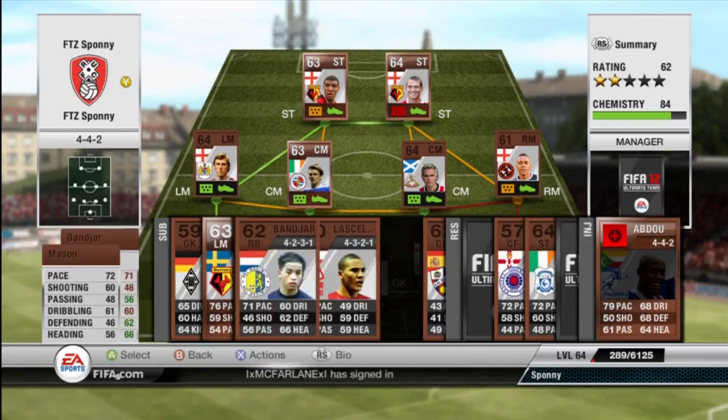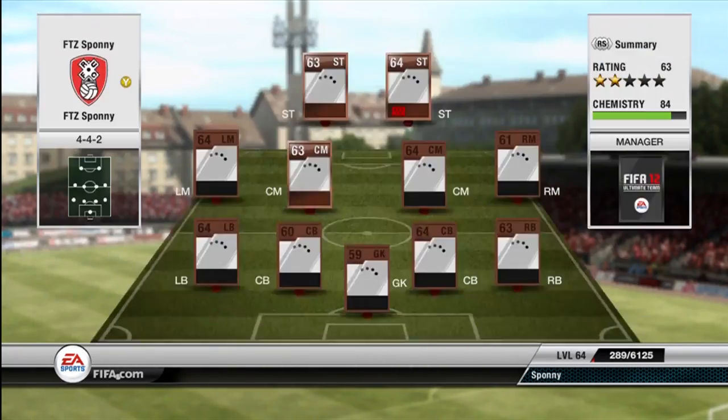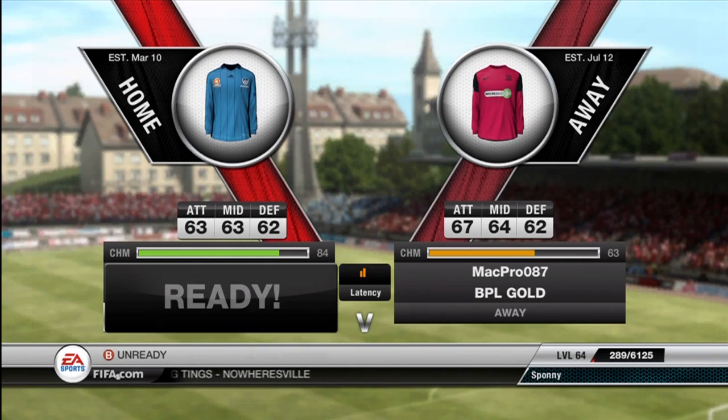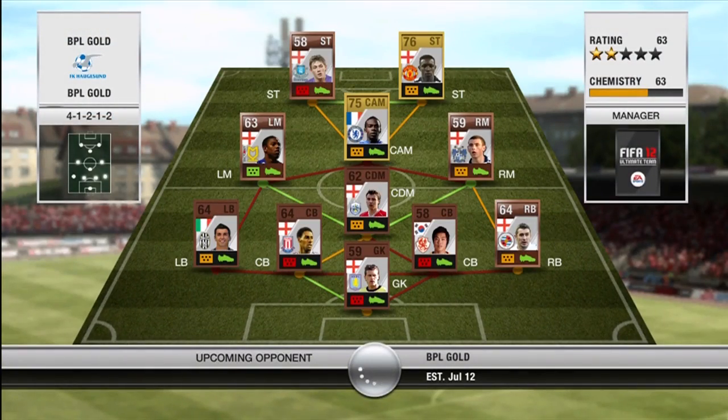As you can see, my strikers are Deeney and Garner. I still want to get Garner in a formation that he at least likes a little bit. I thought when I bought him, the 4-2-1-2 would suit him, but that was not the case. So I think I end up selling him for 200 and buying another one that likes the formation for 200 coins — just kind of swapping him out. I'm not sure if that's in this video or maybe the next.